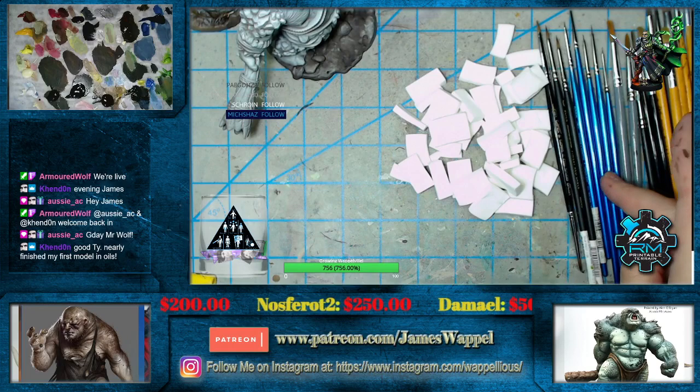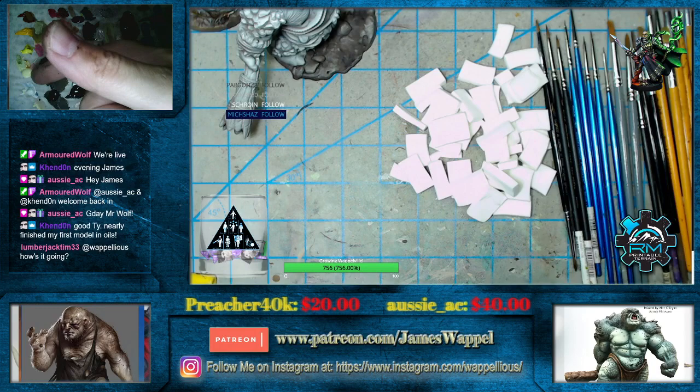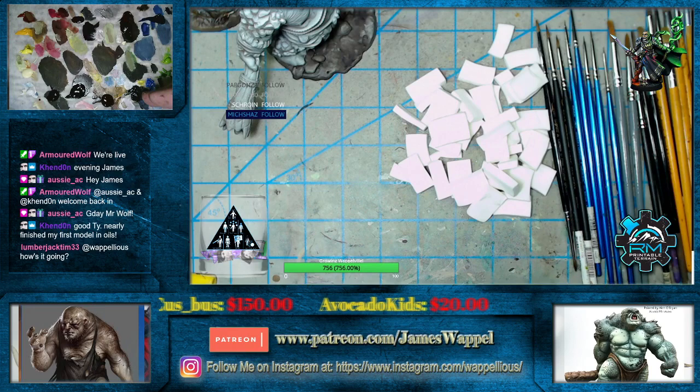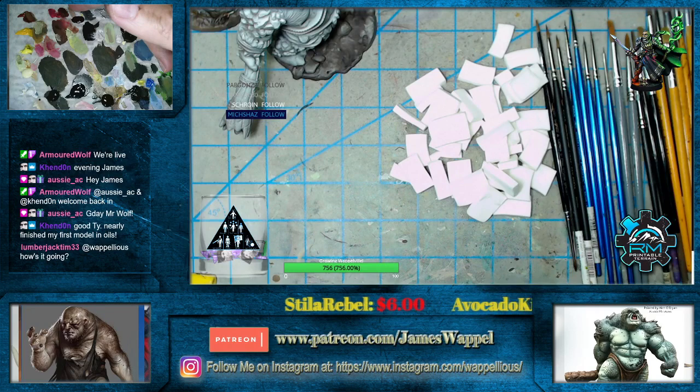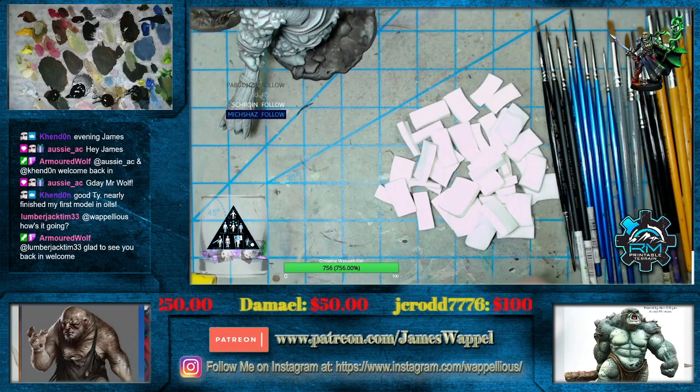Palette-wise, to your left — my top row — is the opaques: quick dry white, brilliant yellow pale, chamomile light, chamomile deep, terra rosa. Along here are the usual suspects: van dyke brown, indigo, umber, and black. We've got a couple of greens down here — not sure how much we'll use those. We've got a Prussian blue, the asphaltum, and I've got this purple matter out there just for giggles.